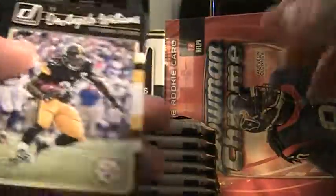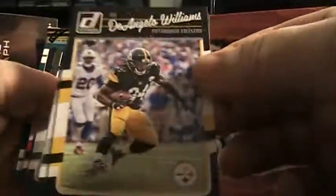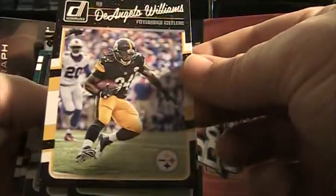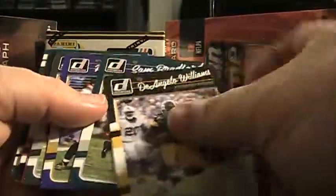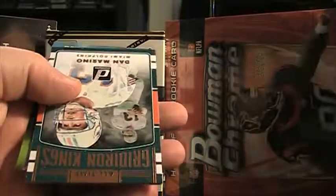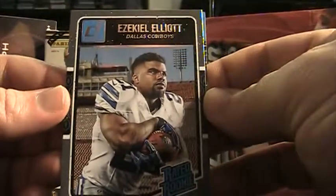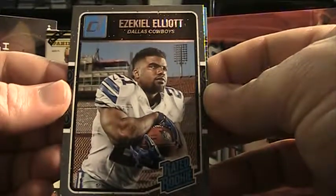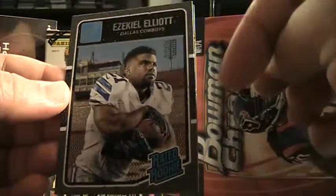You get a little stack of cards — that's kind of what the design is of 2016 Donruss. Williams Bradford. See, these are all your base, and then you'll get to possibly an insert. Gridiron Kings. Then there's actually one of your better rookies in 2016 — there's a Zeke Elliott rated rookie. If you're interested in that rookie, click the link below.